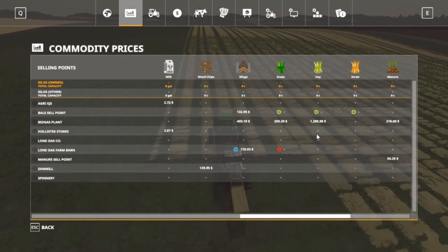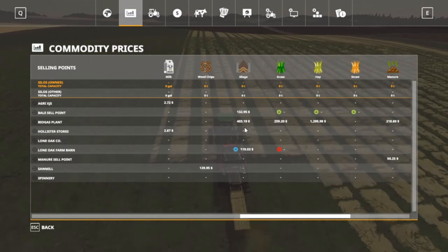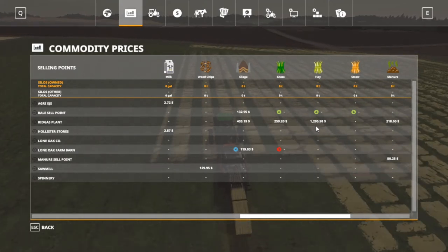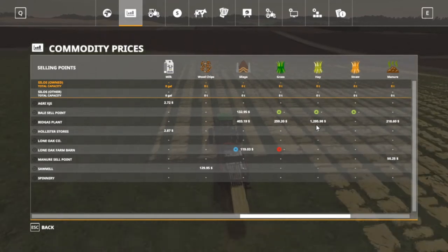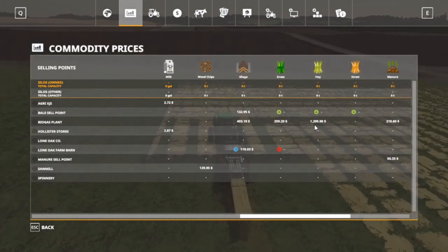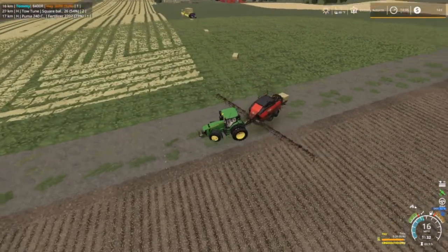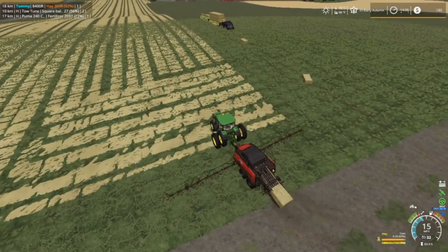Prices are probably going to be down, but hay is going up. Look at the difference at the biogas plant - silage is not very much, but then you got hay. Look at the price of hay! I think we're going to sell some hay instead of making silage. I'm going to have to figure that up - sell exactly 50 bales one day and not do nothing until we see our paycheck.